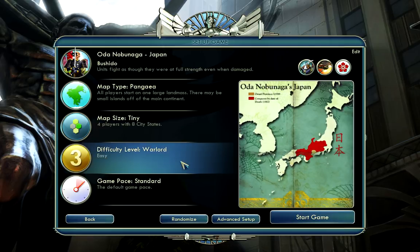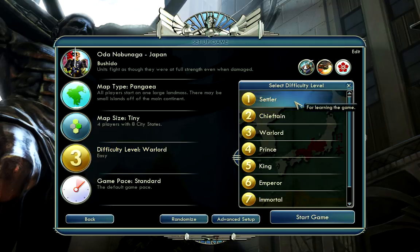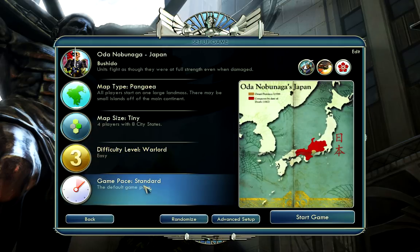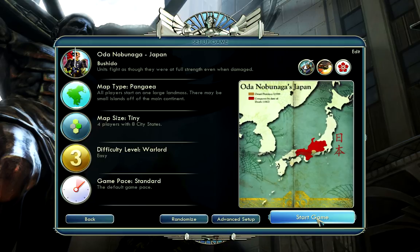I am also going to play on Warlord, which is the difficulty level I would suggest you start on if you're brand new to Civ. There are easier ones — Settler and Chieftain — but on Settler the AI is not very smart, it will not even put up a fight, and Chieftain is barely better than that. On Warlord you still get an edge over the computer, you still get some advantages, but at least the computer's going to try. The next one, Prince, is normal difficulty, so once you're comfortable with Warlord you can move on to Prince. But for now we'll do Warlord, standard game pace, and let's start the game.